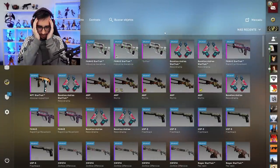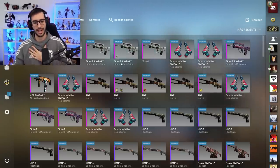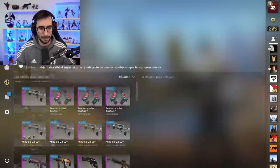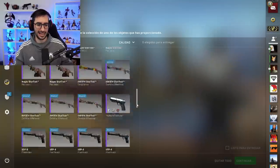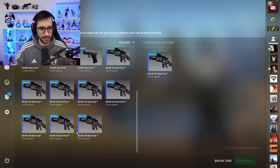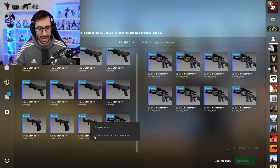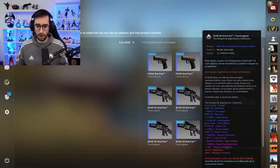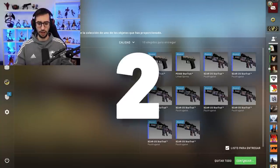Hoy vamos a hacer 6 contratos. Me he dejado 1.000 euros el día de hoy. Si tan solo nos saliera el AK, ya habríamos ganado 1.500, 1.600. Así que os imagináis cómo de nervioso estoy. Vamos al lío, chicos y chicas. Vamos a por los contratos. Os he traído 2 para conseguir armas moradas, 2 para conseguir armas rosas, y 2 para conseguir las armas rojas. Vamos a empezar intentando conseguir la M4A1S Star Trek o la USP Star Trek, ambas en Factory New. Si nos toca cualquiera de las dos, ganaríamos dinero, pero es un 40% de posibilidades de ganar y el otro 60% es estampada total. Estoy nervioso. 3, 2, 1.